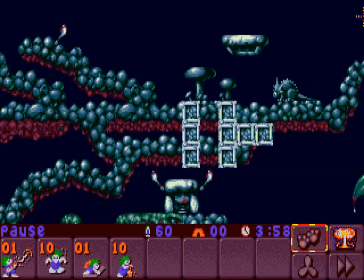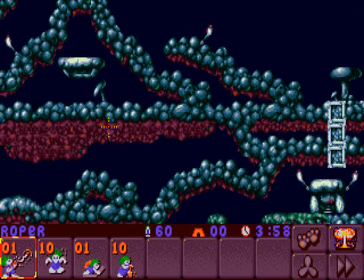We have 2 hatches: one on the right and one on the left, and a dinosaur here. This is also a very easy level, so let's just go ahead.